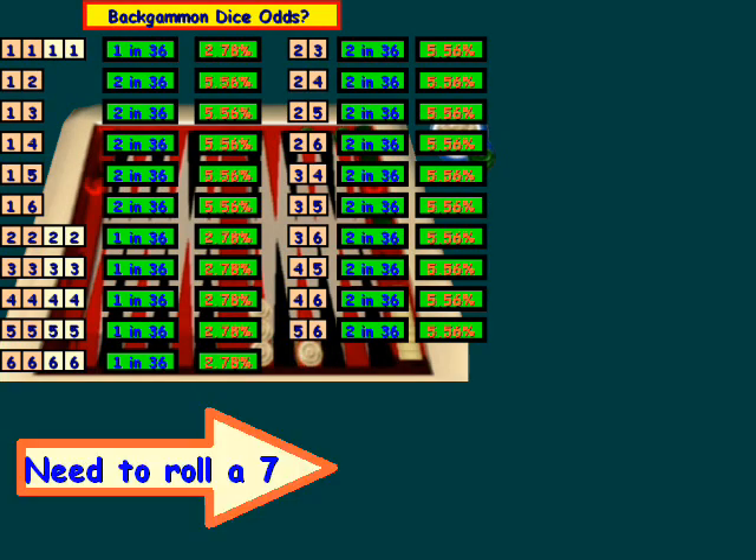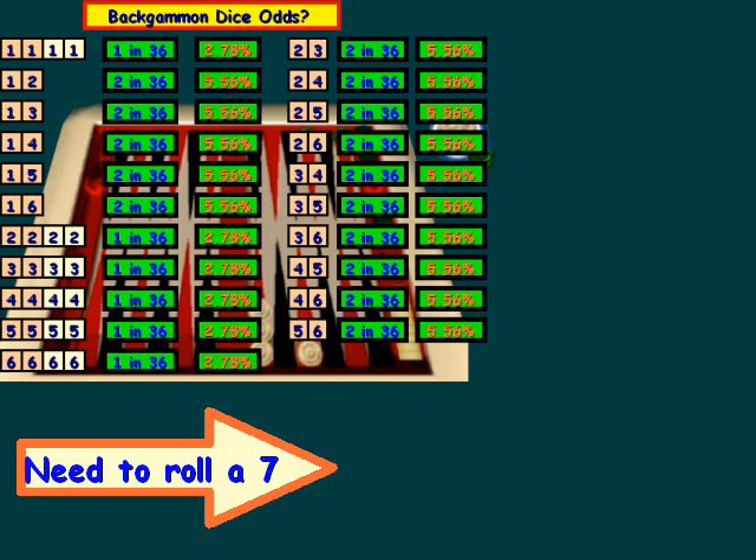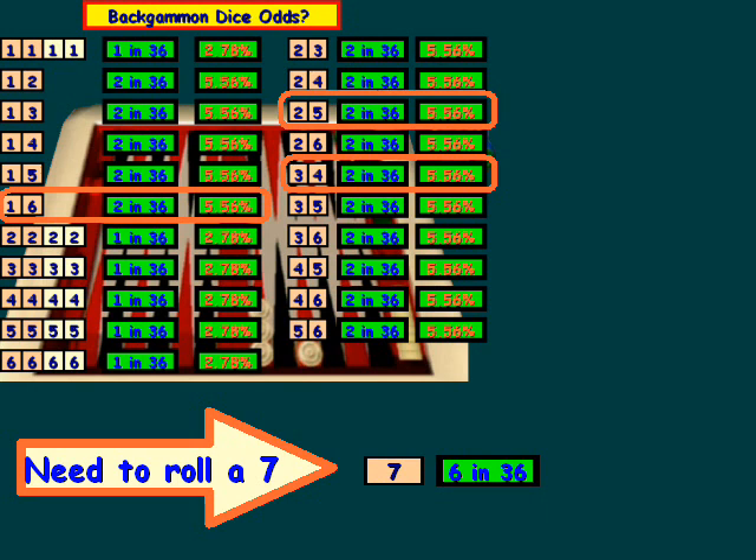Let's take a look at some more basic situations. Let's say White or Green needs to roll a seven, and we want to know what the odds of rolling a seven are, since there's no specific seven die. Looking at the diagram, a one and a six makes seven, a two and a five is seven, and so is three and four. The odds of getting a seven are six possibilities out of 36, or one in six, which comes out to 16.67% — those are the odds of rolling a seven in backgammon.